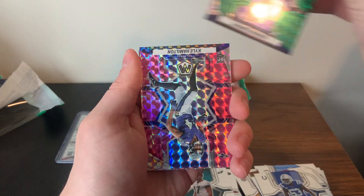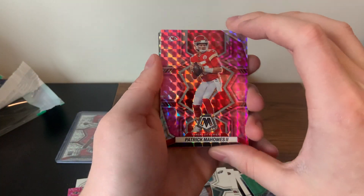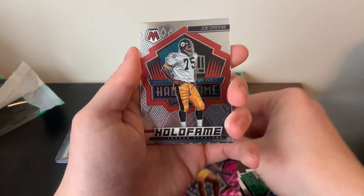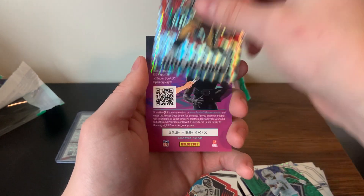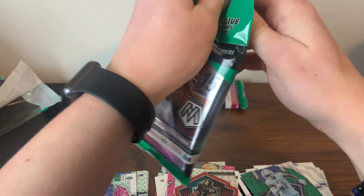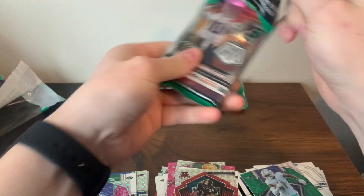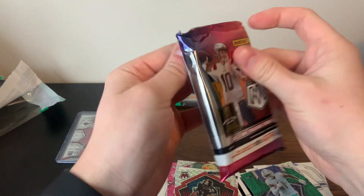Continuing pack 3: Devontae Parker, Kyle Hamilton debut, another Patrick Mahomes pink, Quay Walker, Hall of Fame Joe Green, and a Jerome Bettis Hall of Fame Mosaic to close it out. I knew there was a banger in here somewhere. Mosaic might be my product to start the year — the cellos wanted to keep it competitive with the blasters.